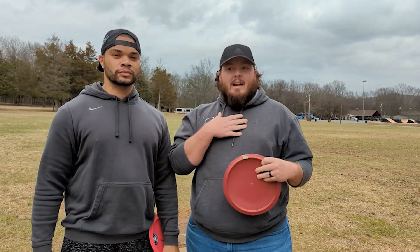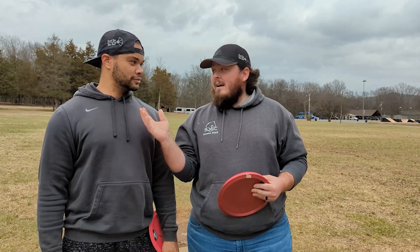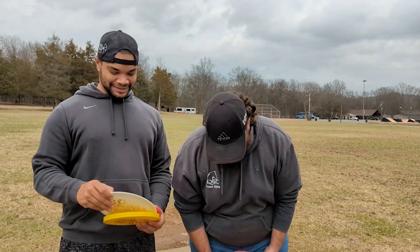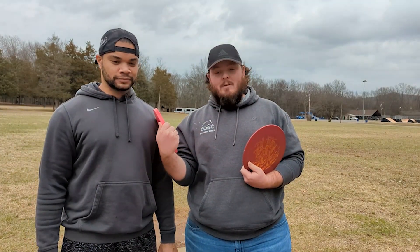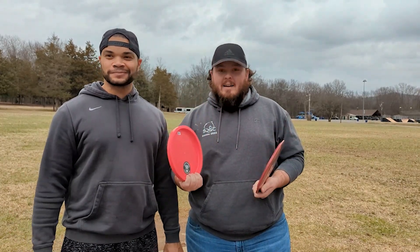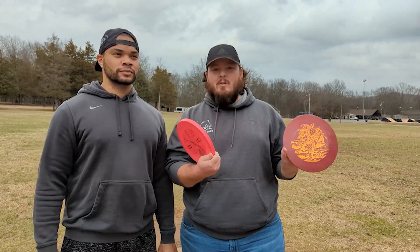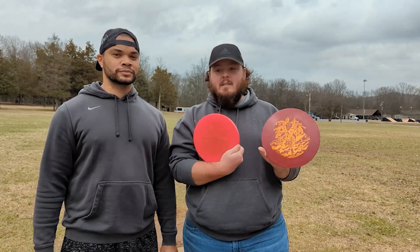The rules of Doomsday: if I throw and I beat Phillip on a hole, I will keep a life and he'll lose a life. We both have four lives. If he loses, I keep my heart. If we tie, you lose half a heart. And if you don't use both discs on one hole, you lose half a heart - unless there's an ace or something weird. You've got to use both discs.